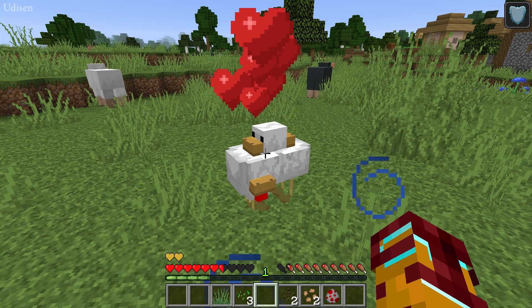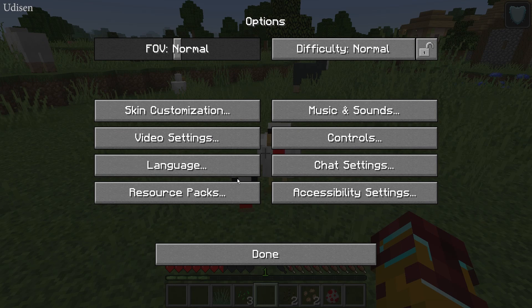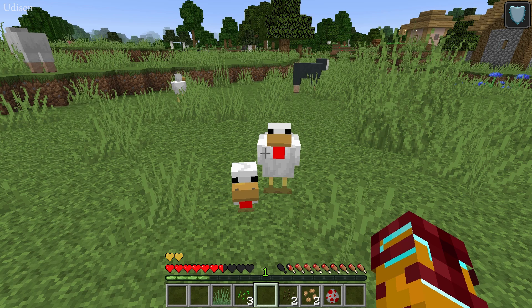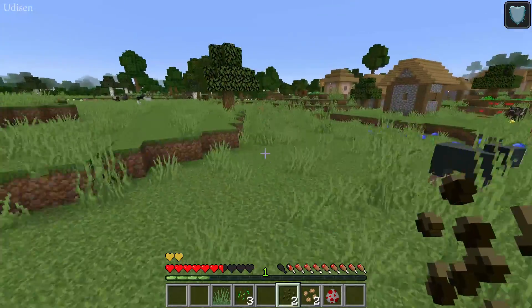Each chicken consumes one seed. After that, these two will breed. If you don't see particles, press Escape, go to Options, then Video Settings, and activate particles. You can use all the seeds shown today for breeding.